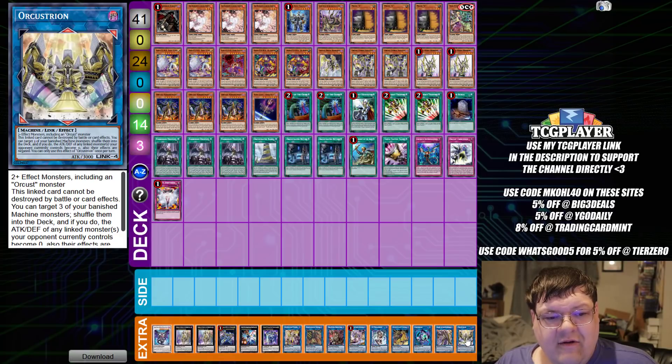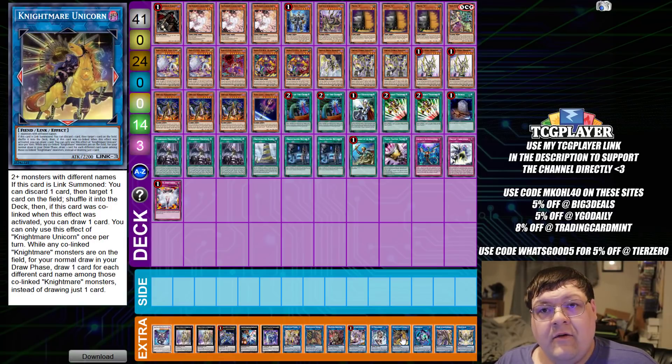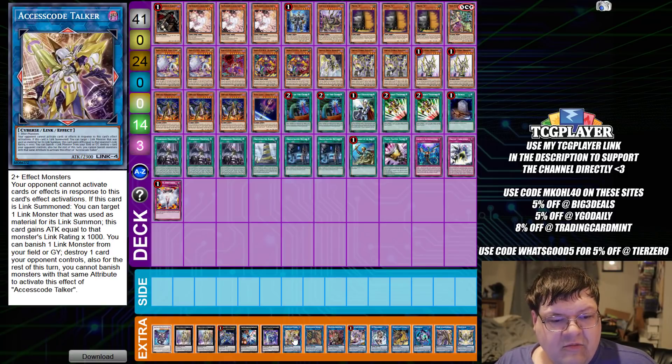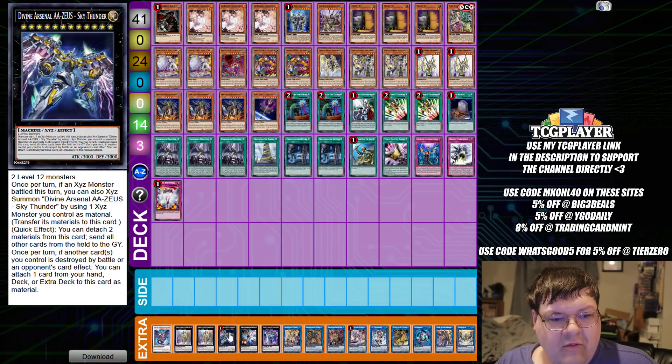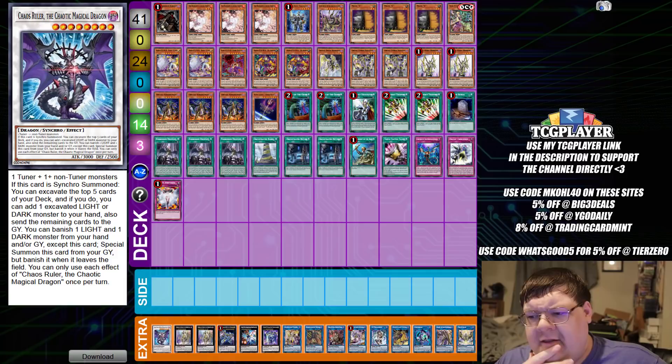Down here in the extra deck, we have one Orcrustreon, one Longrisu, one Linkaribo, one Nightmare Unicorn, one IP, one Galatea, one Dehark, one Barricade Borg Blocker, one Access Machine, one No. 90, one No. 38, one Sky Thunder, two Ding Grissus, and one copy of Chaos Ruler here. Wrapping up, well ladies and gentlemen, this chunk of OCG content for you guys.